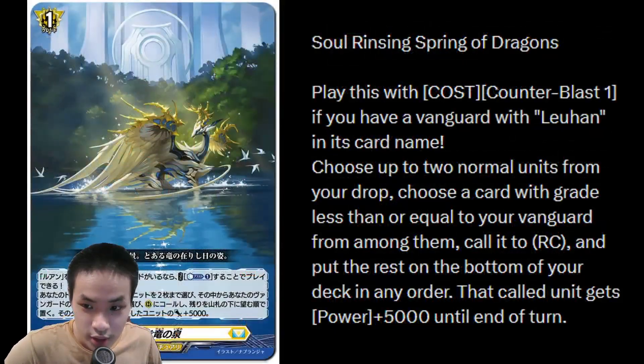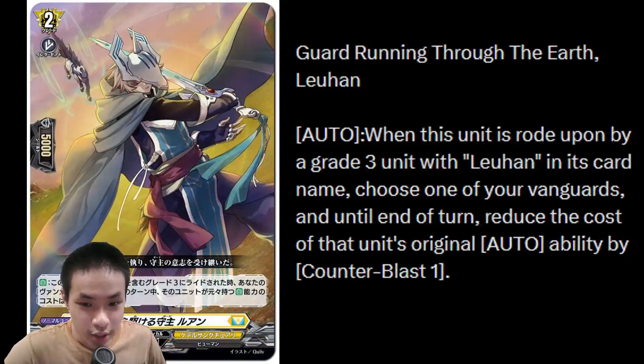Soul Rinsing Spring of Dragons is the order card — CB1. You choose up to 2 normal units from your drop, call 1 and put the rest on the bottom of your deck, and the called unit gets plus 5k power. The unit you call has to be grade less than or equal to your Vanguard. For the Grade 2 Liu Han, when it's rode upon with a Grade 3 Liu Han, choose one of your Vanguards and until end of turn, you reduce the auto ability by 1 CB.